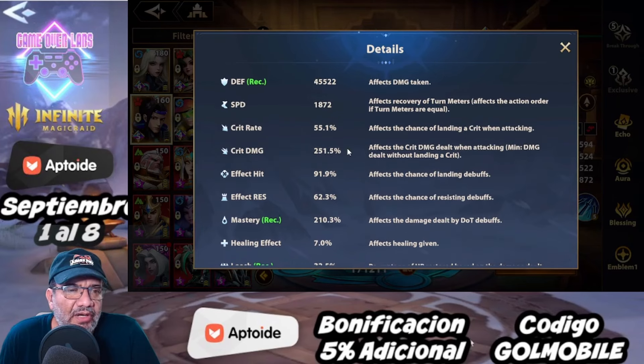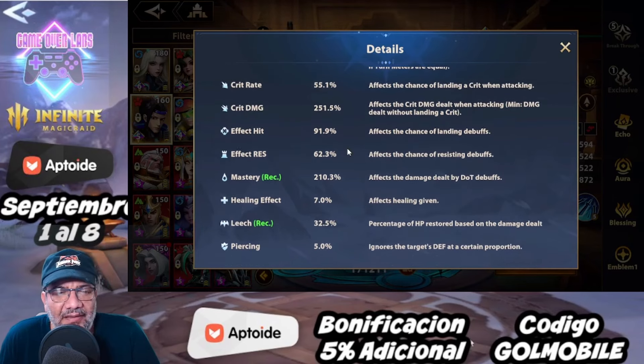Ya sabemos que tenemos que buscar defensa, máster y, y leach. Es cierto que todos sus debuffs él tiene 100% de chance de meterlos, lo cual implica que hace falta algo de efecto de hit para contrarrestar un poco la resistencia enemiga. Pero si tienes un buen santuario, yo te diría que no busques las principales de efecto hit ni sets que tengan efecto hit — es más importante obtener el 70% de leach.